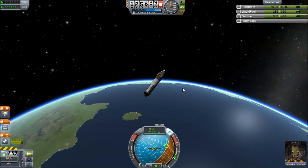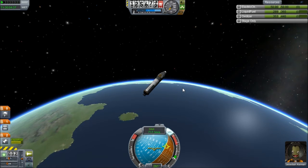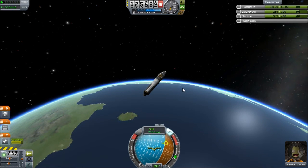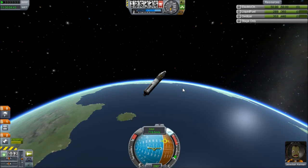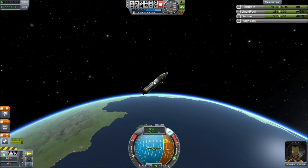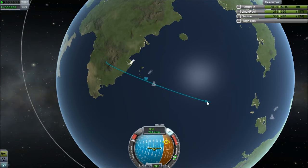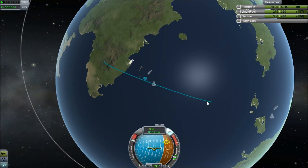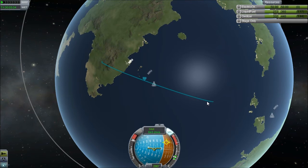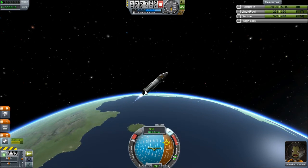Right there. Now — decrease my angle. There we go. Don't roll sideways like that. Excellent. Now we're past the apoapsis — alright, we gotta burn, baby, burn! It's flattening out. Looking good, looking real good. We're on a heading of 90. I think I messed up though — I wasn't paying attention.